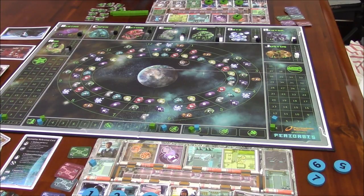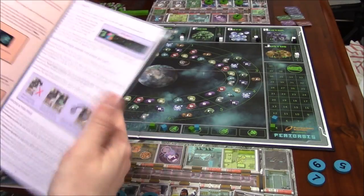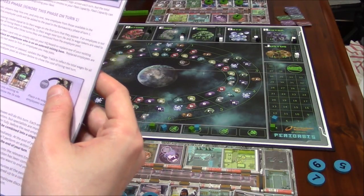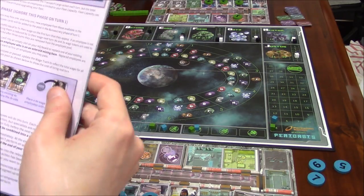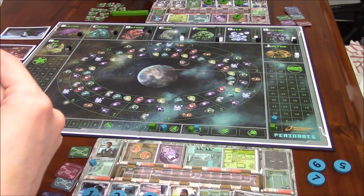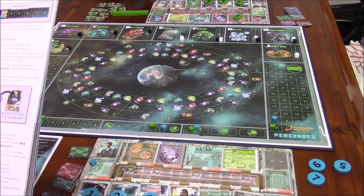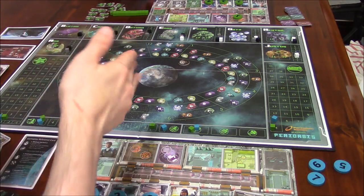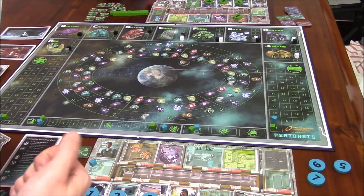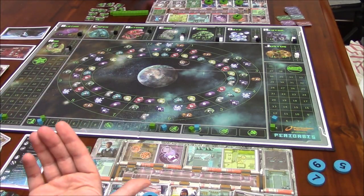We're trying to figure out turn order — do we take turns doing actions one at a time, or does one player do all four actions and then the next player does all four? The rulebook doesn't specify clearly. It doesn't say if it alternates action by action or if it's all four then all four. I don't know.